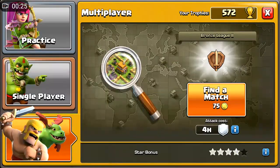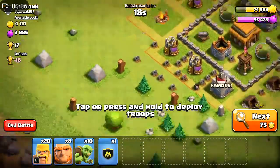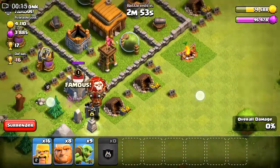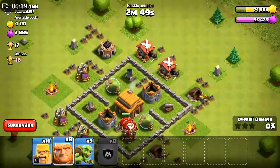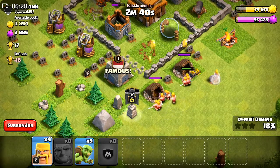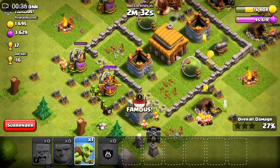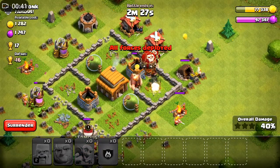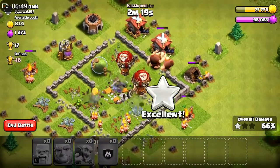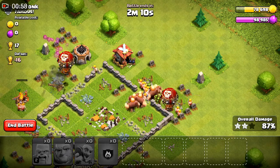I'm going to attack this base — it's so easy for me because I've even got clan castle troops, so there is not even a single problem. I can easily win this attack because I've got balloons in my clan castle troops, so it will be so easy. No problem with that cannon either — the balloons will take that down. It's a three-star for sure, easy three-star, no problem.